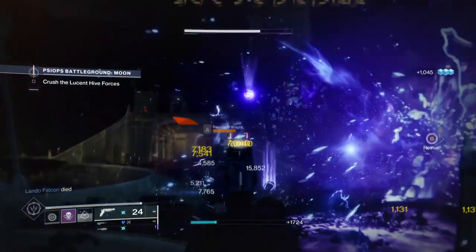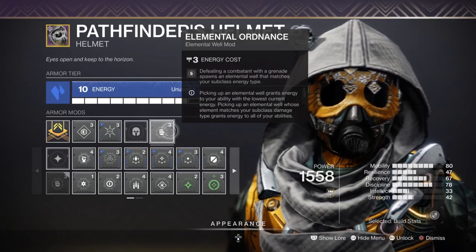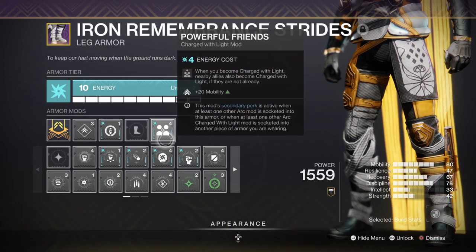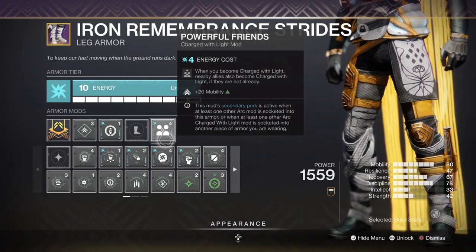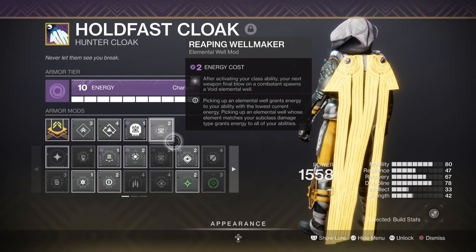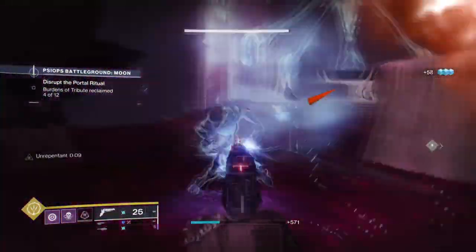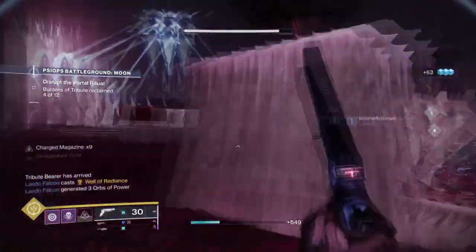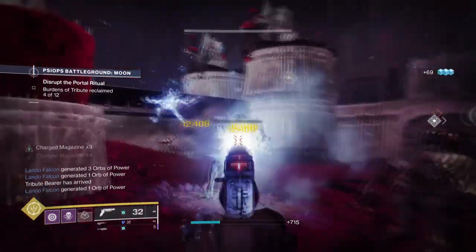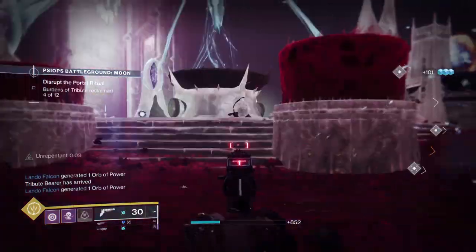On bare minimum, mod wise, you'll want to add Surprise Attack for a plus 40% sidearm damage boost when Charged with Light, Elemental Ordnance to create Wells via grenades, Element of Charge to become Charged with Light, Powerful Friends for an extra plus 20 in mobility, and Reaping Wellmaker to create Wells upon a successful dodge and kill. Once you create a well, your weapon will be supercharged for a short duration on top of Trespasser's exotic perk, so your 6-round burst will be even more lethal. You can keep this going by dodging and getting a kill to create a well via Reaping Wellmaker and maintain a 40% damage buff near indefinitely.